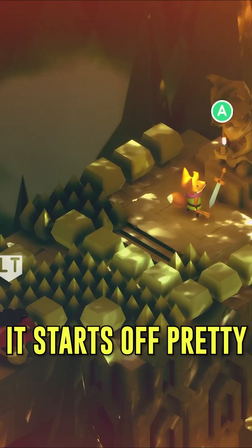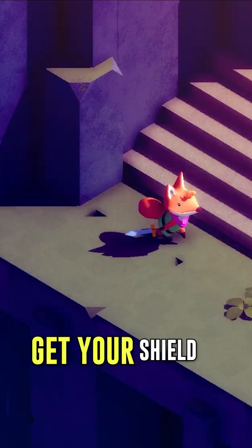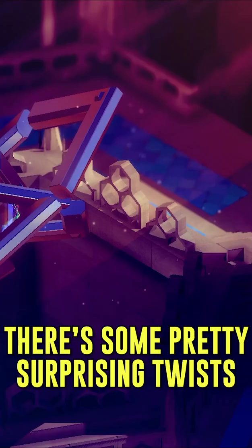Tunic is 5 out of 5 amazing. You take on the role of a cute little fox in this isometric adventure. It starts off pretty paint-by-numbers — get your sword, your shield, and then go find the three all-powerful stones, or gems, or triforce pieces. You get the picture.